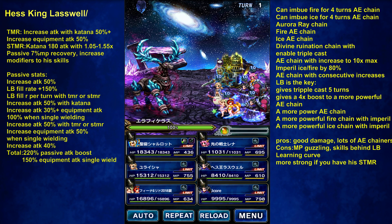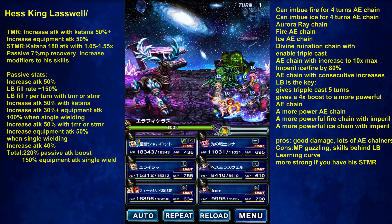Pros: decent damage. Probably in the JP version he was a little behind Rain. There's going to be lots of AE chainers in the future — Axstar, Reagan, they can do AE chaining.